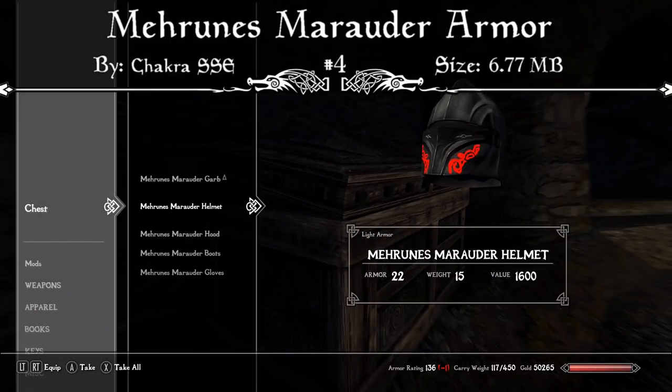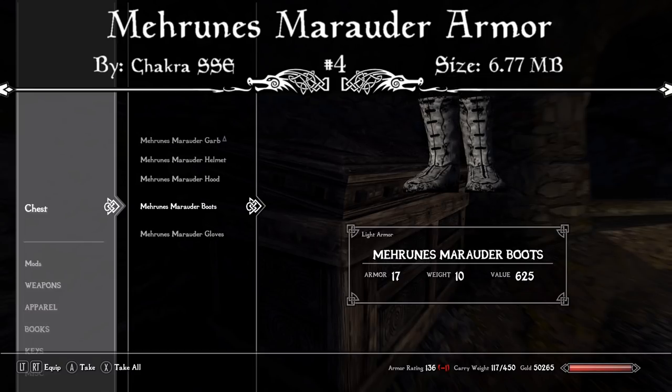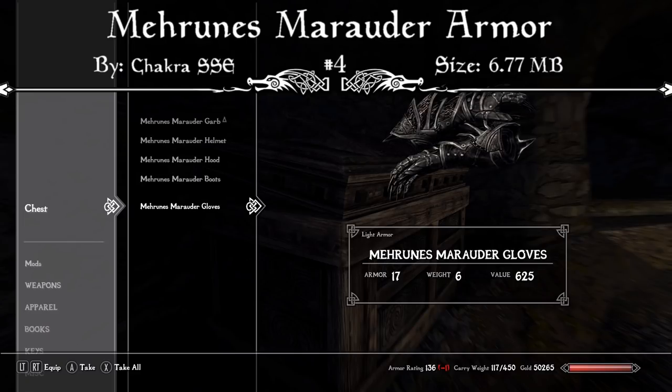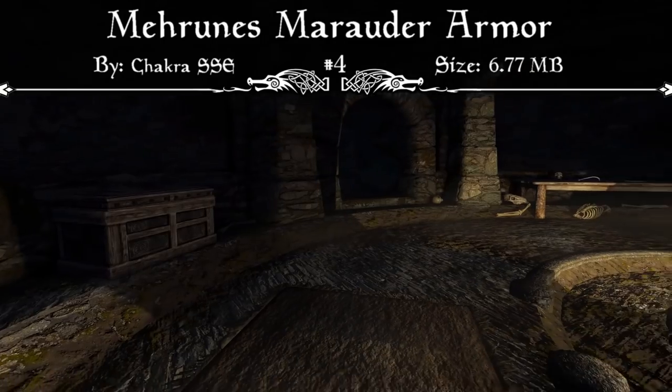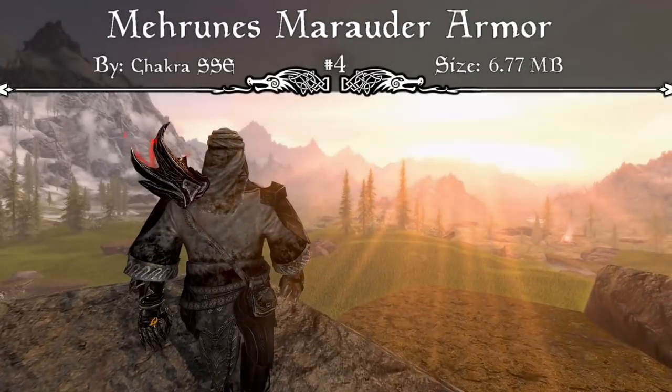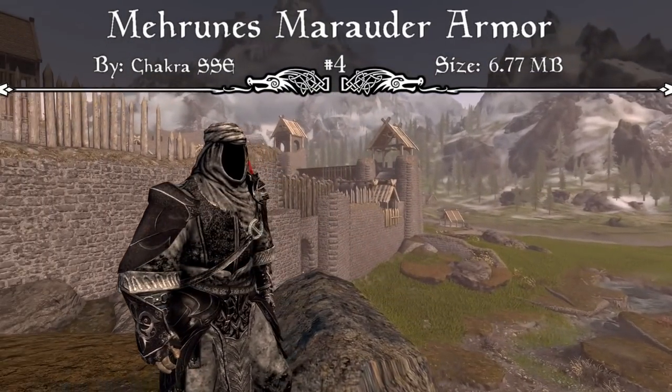You can find the armor in the Midden Dark inside of a Master Lock chest, and this armor can be tempered under Daedric. It's compatible with males and females as they share the same mesh, and there's a hood variant with no face for those who don't like the helmet. Most of the textures have been edited, but it won't touch the vanilla textures, so it should be compatible with any other armor set you have.